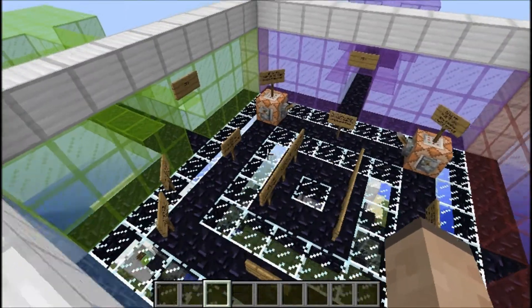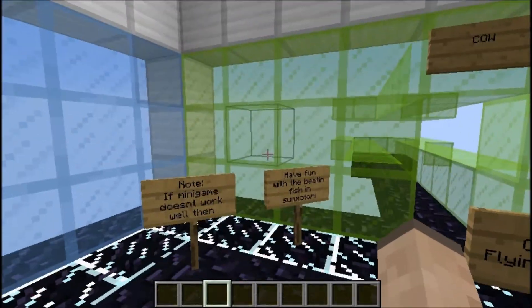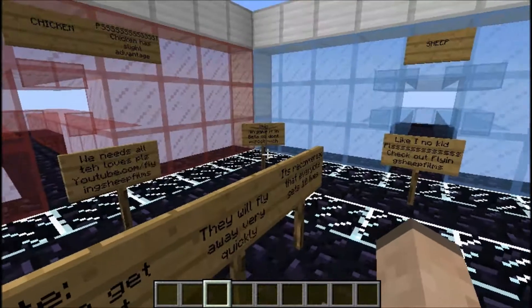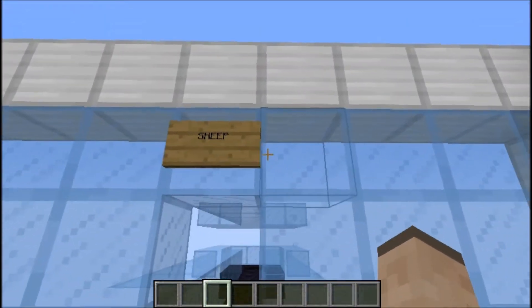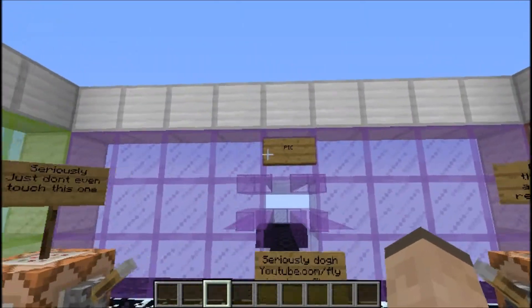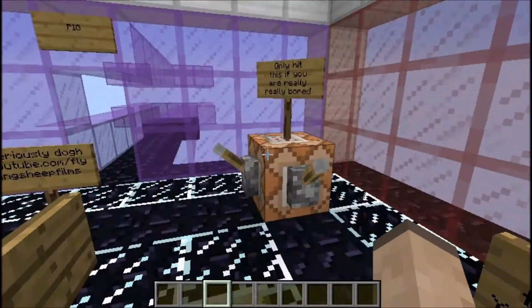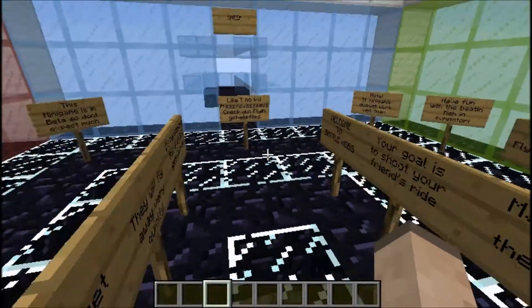Basically this is an interesting type of map. It's in beta — it's built around an idea I tried doing before. There are four individual players, not really teams. There's a sheep team, a cow team, pig team, and chicken team. Chicken does have a slight advantage. These things are just not to be touched unless you're just being stupid.